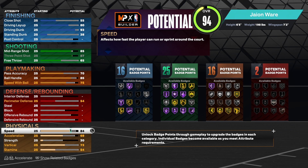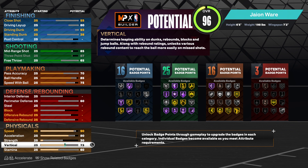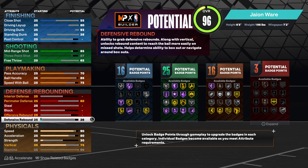We're going to go straight to the physicals. We're going to give them a 90 speed and an 80 acceleration. We're going to give them a 70 vert. Max stamina.